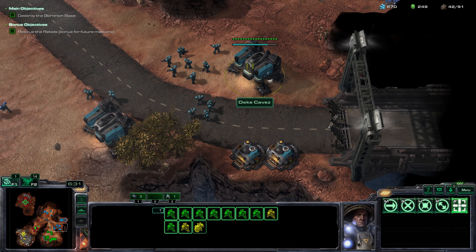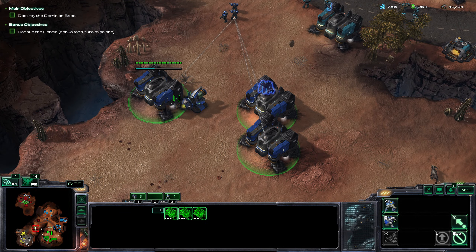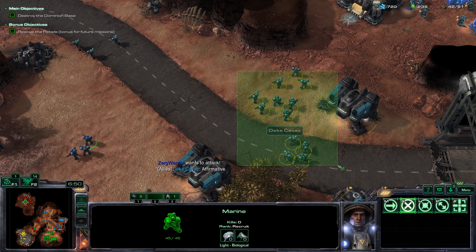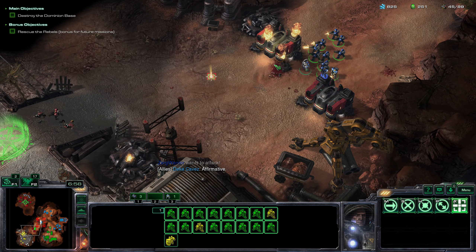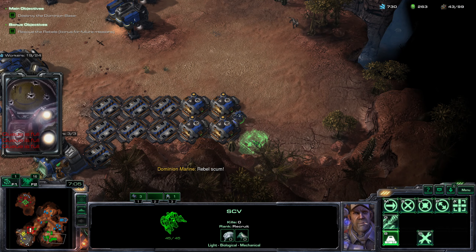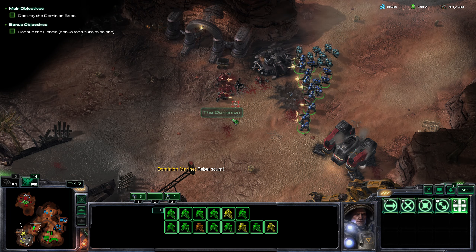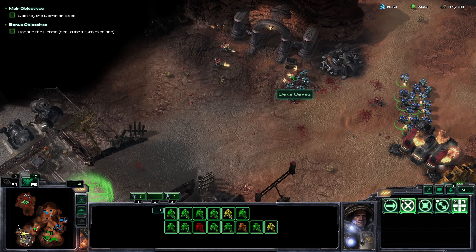Clear those barracks. He has a lot of troops - I think he attacks on his own. I might tell him to attack right now. Attack! He sent some units out. He's attacking, very good. Those barracks are about to explode. My ally has finally arrived - go get him! Good job.